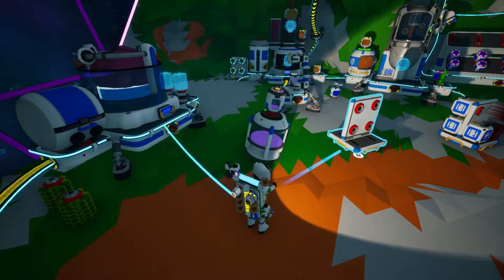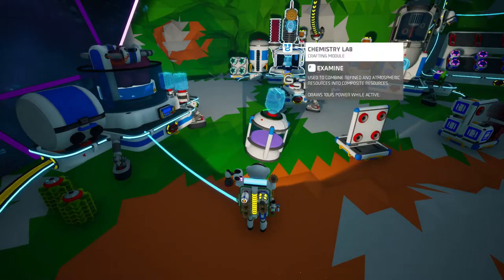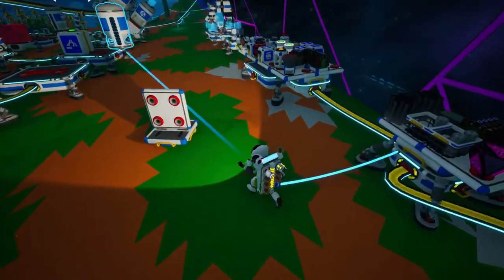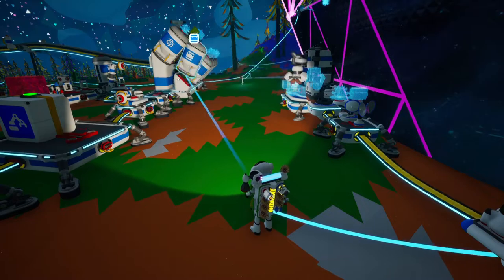It'd be cool to have that automated. I'm also thinking about item sorters — having a train that goes around and only grabs stuff from where it's supposed to. One train that grabs research items and takes them to the research center, but the same train also goes and picks up fuel and drops it off.